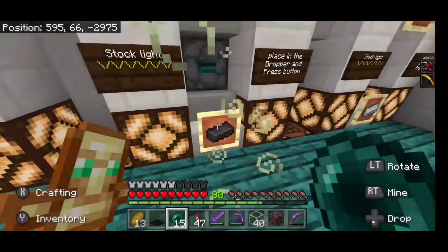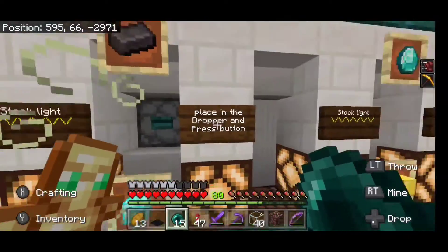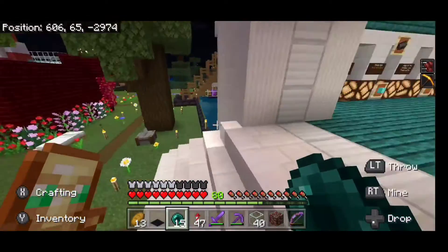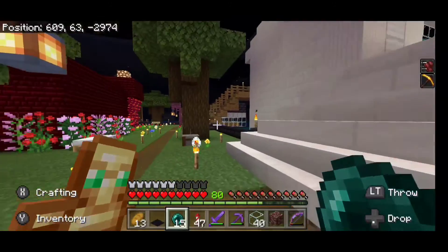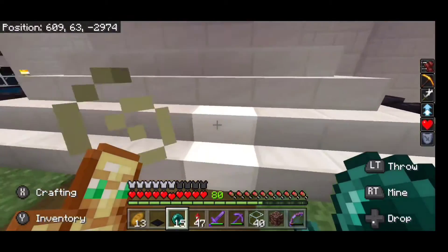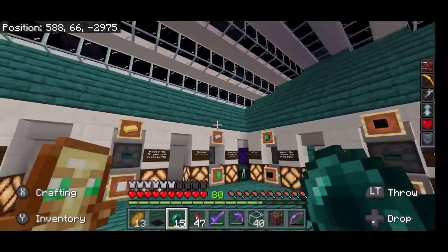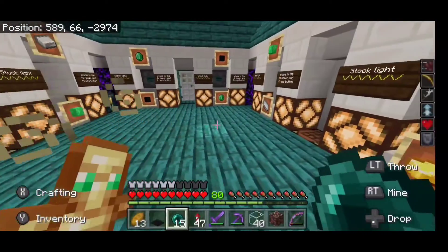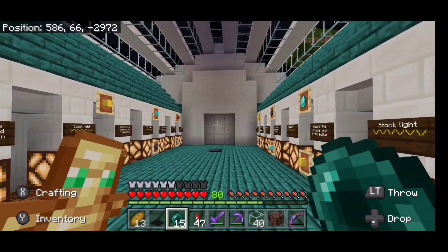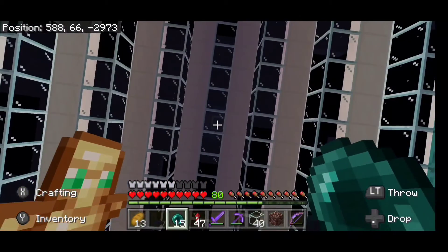You can trade your netherite ingot for a diamond block — even steven trade. The outside structure is all set up nice and beautiful. To get in, press this little button down here and the door opens up. I really like the way this came out. If you're interested in joining the server, we do have a Patreon set up. Give us a like, subscribe if you can, and I hope you guys have a great rest of your day — bye!